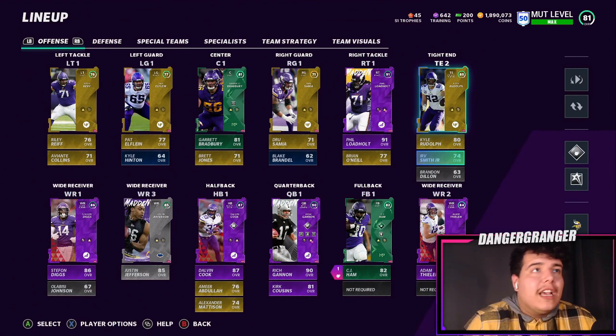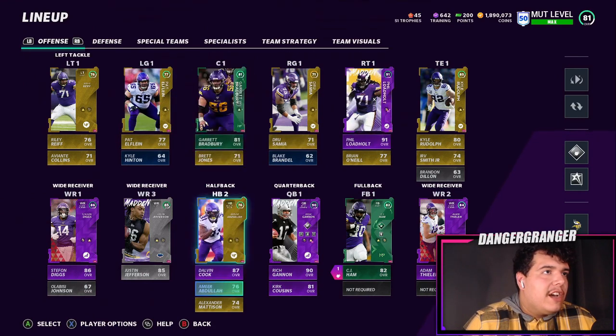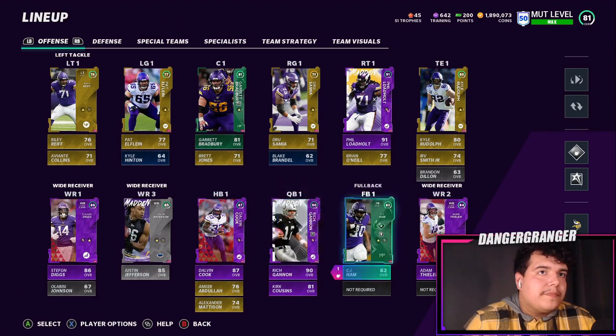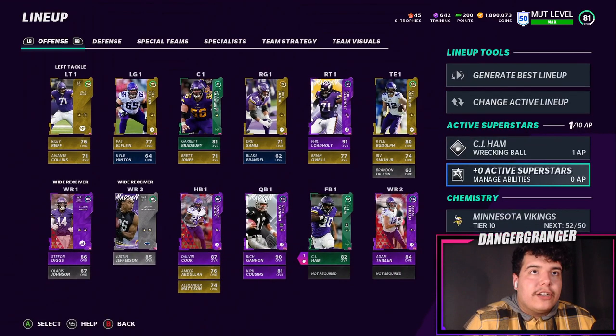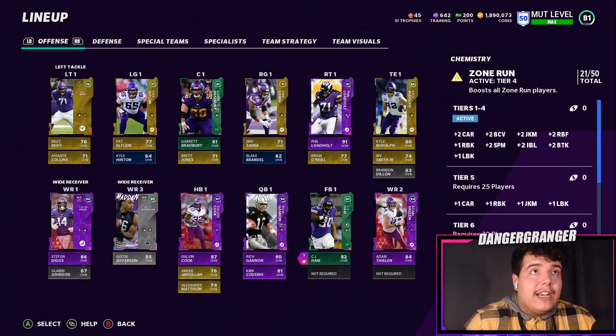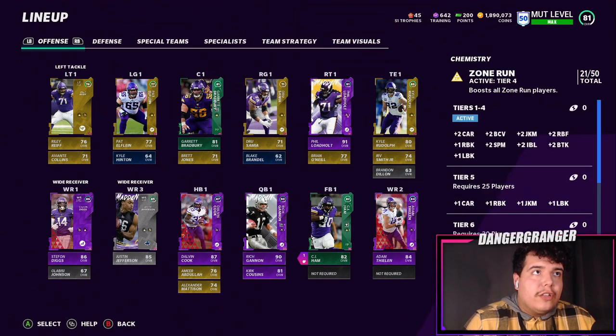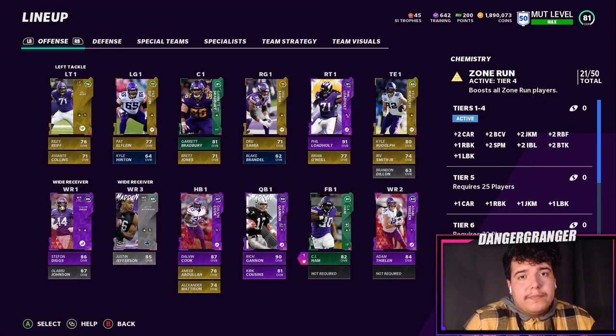Today we finally added some chems to our Vikings theme team. I decided to go with Zone Run — I don't know if a lot of people are using it this year, but as you can currently see I am 21 out of 25, 50 in total. I thought I'd get higher but it's early in the year and you can't put chems on silver players, and we have quite a few silver players.